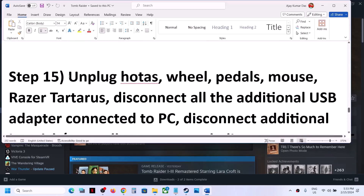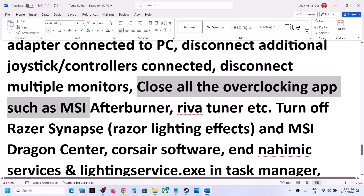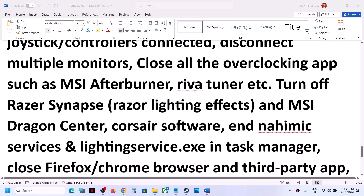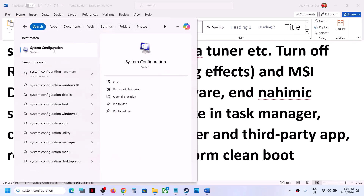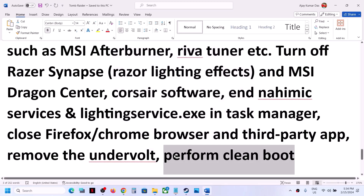The next step is to unplug external devices from the computer. Disconnect additional controllers, disconnect multiple monitors and try launching the game on a single monitor. Close all overclocking applications like MSI Afterburner or RivaTuner, and close all third-party applications — you can use Task Manager for this, and close even your browser. To perform a clean boot, type 'system configuration' in the Windows search box, go to the Services tab, put a check on 'Hide all Microsoft services', then click Disable all. Click Apply, OK, and restart your computer, then launch the game.